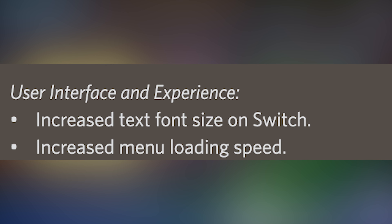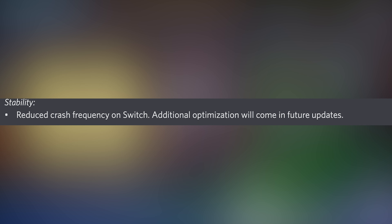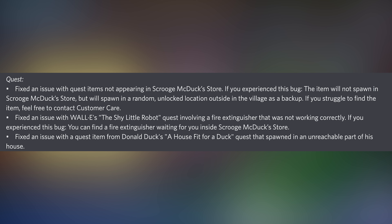Over in the user interface and experience section, they've increased the text font size on the Switch and increased the menu loading speed for stability. They've reduced the crash frequency on the Nintendo Switch, and say that additional optimization will come in future updates, so don't stress if you get more crashes on your Switch — they're still going to keep working on it.